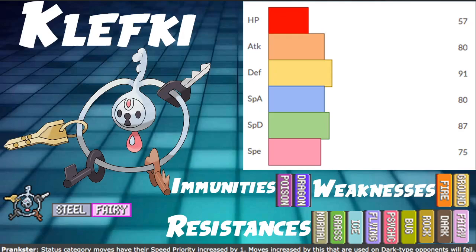This Pokemon is pretty cool because it has the ability Prankster, which gives plus one speed priority to all status category moves, not targeting a Dark Pokemon. Klefki has a lot of really good moves to take advantage of Prankster. It's not insanely bulky, but pair that with screens and it's usually capable of setting up both screens, and also potentially doing things like paralysis, because it has Prankster Thunder Wave, which is very good — amazing speed control while also giving your opponent a 25% chance of not being able to play. Prankster Thunder Wave and Prankster Screens is pretty good.